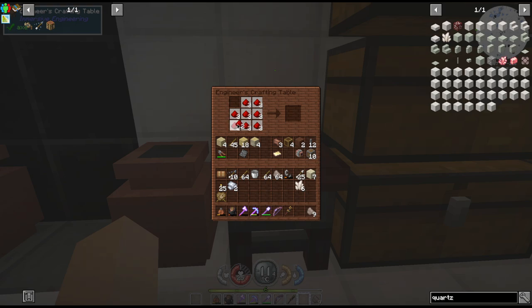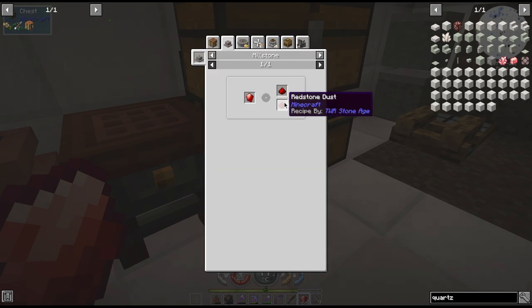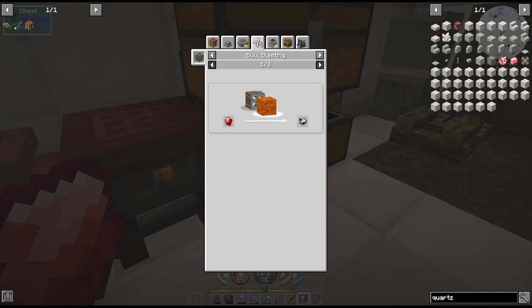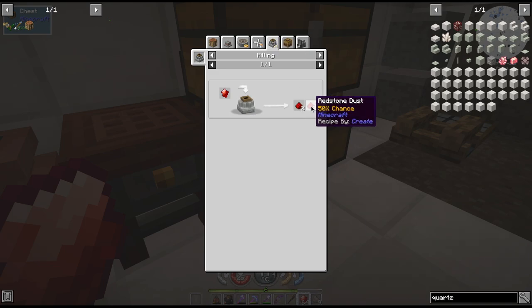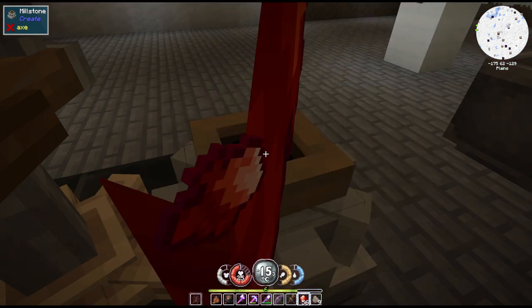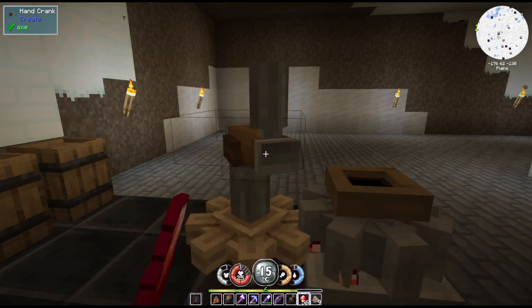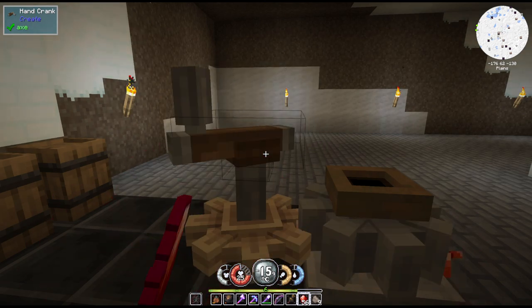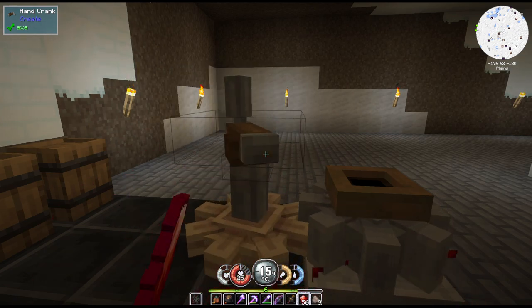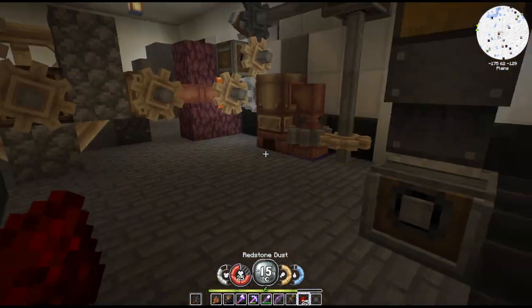Now we need to make some more redstone because we need five of these. The millstone will give me one with 80%, blasting will give mercury, milling will give me two with a 50% chance at two. Back to the mill, throw eight of them in there - it takes a while. There's 25 more.